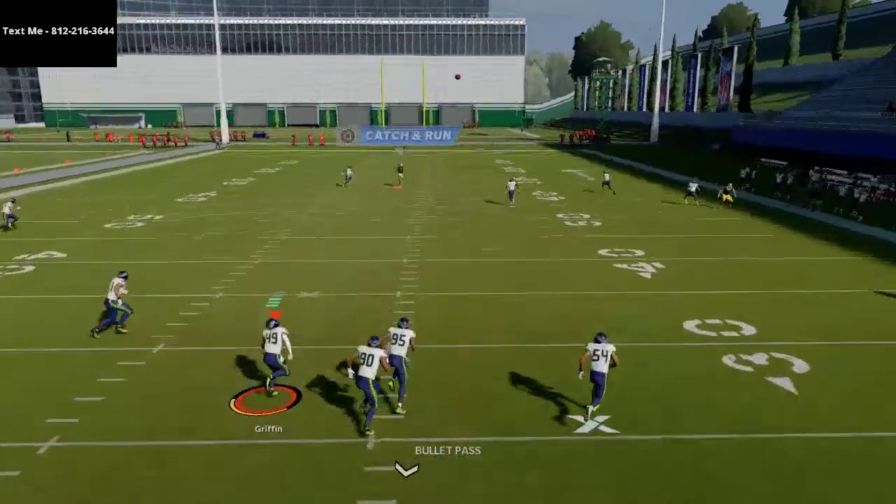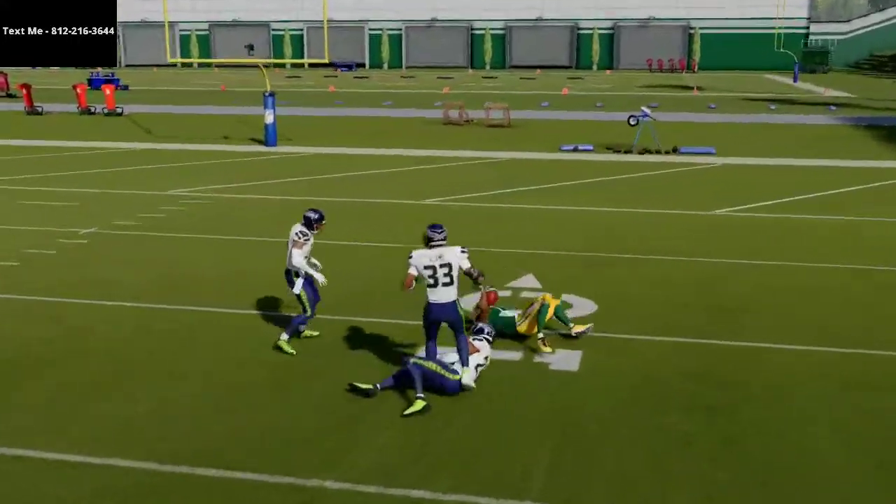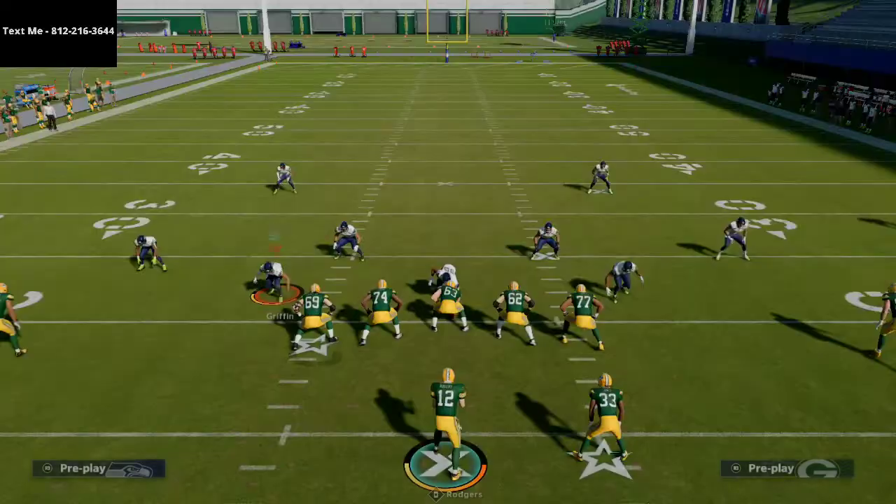We're going to go to Z Shallow here. What you're going to notice is Devante Adams is going to be able to torch Cover 4 Drop right over the top. Once he's even, he's leaving. I'm just going to pass lead that up and to the right, and as you can see, he's going to get over the top of the Cover 4 defense with that Z Shallow play.